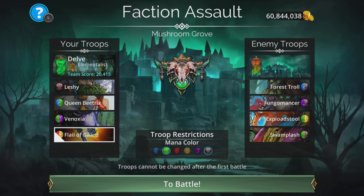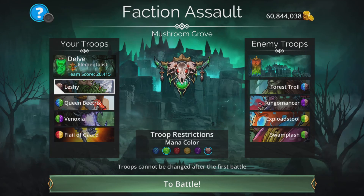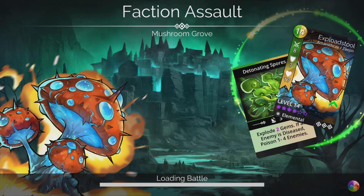Flail of Guard is there simply as a mana generator and a summoner in case we lose Leshy. The cool thing is it uses opposite colours to the rest of the team — we're using all colours here and no mana is missed out. The Flail of Guard does explode blue gems; don't care about the random status effect because we have that summon. So let's dive into the game and have a quick battle. I'll also show the way you can change this up using the Empress, which is really good.